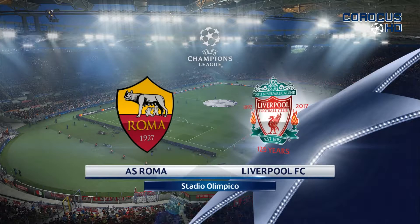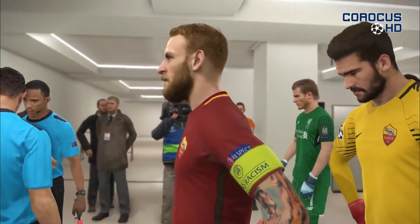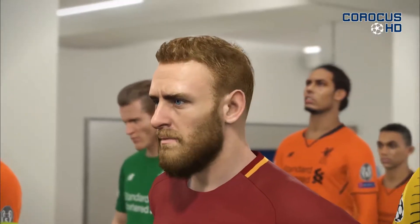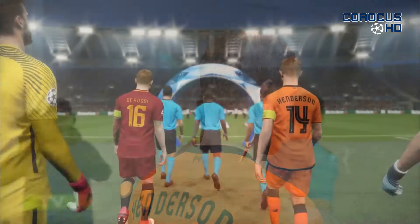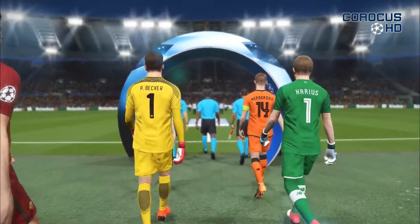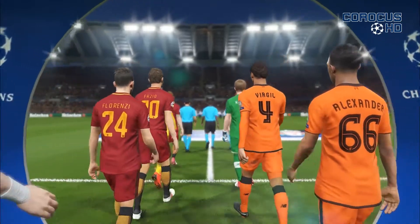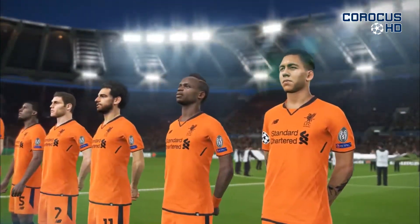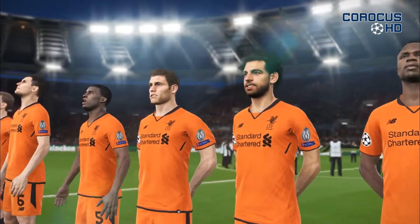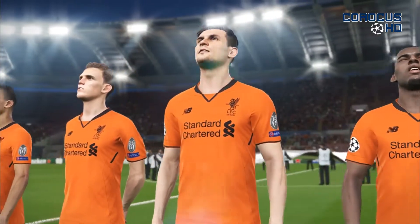Hello everyone and welcome to the second UEFA Champions League semi-final in PES 2018, Roma against Liverpool. A fantastic match a week ago with Mo Salah again, the one-man show for Liverpool. 5-2 the scoreline, Roma scoring two goals towards the end of the match, so now they can be a bit optimistic considering their amazing 3-0 comeback against Barcelona. They will try to repeat that tonight, we'll see if it is possible.